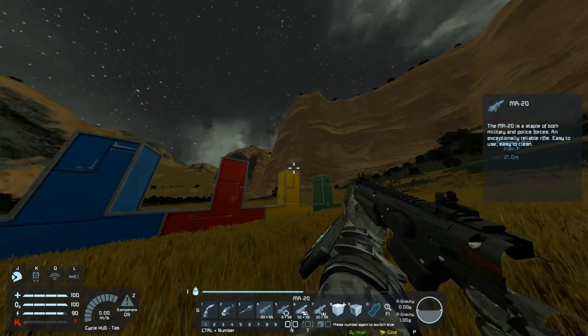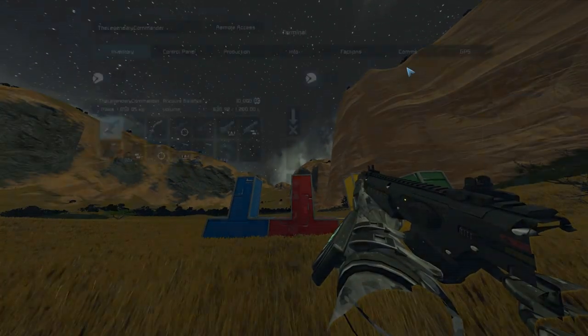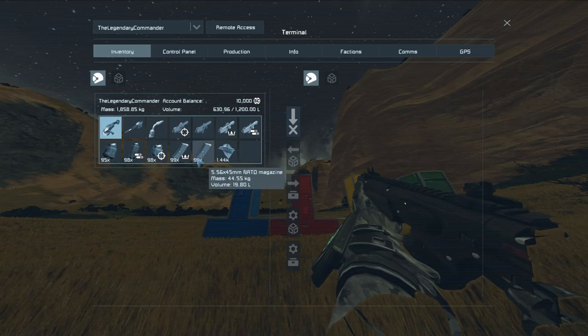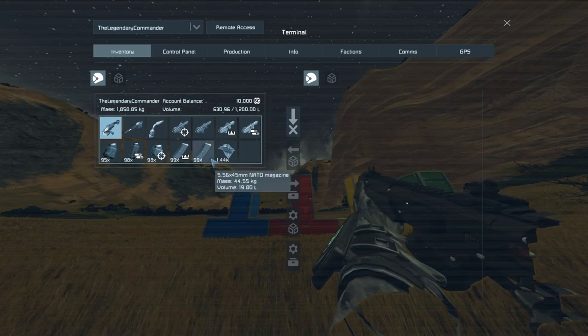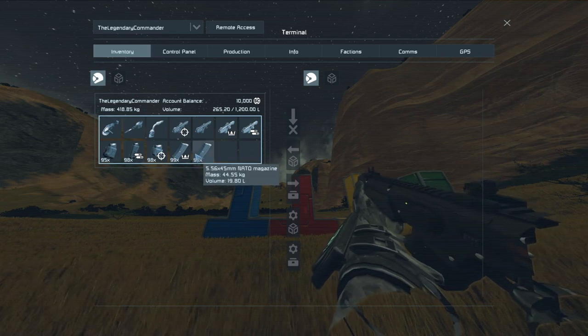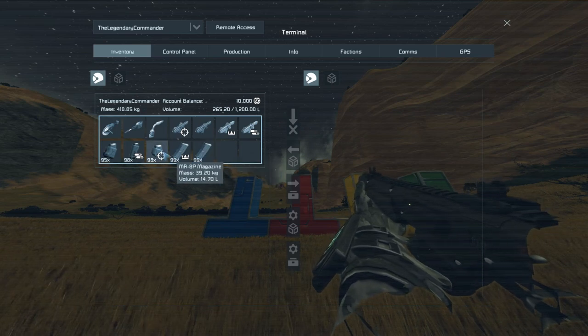Now this may sound pretty straightforward. Obviously, the elite rifle is the most bestest rifle ever invented, or maybe it's the rapid assault rifle with its more rounds down range. Maybe you're like me and like the precision rifle. But what if I were to tell you everything you knew about these rifles was wrong if you're playing a modded game?